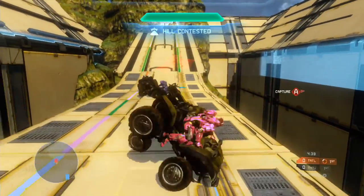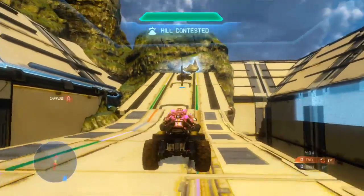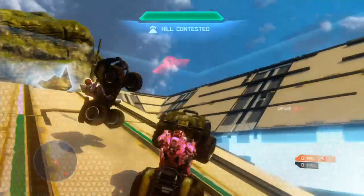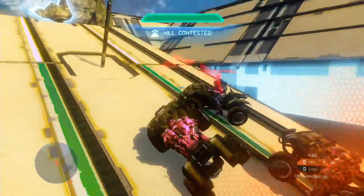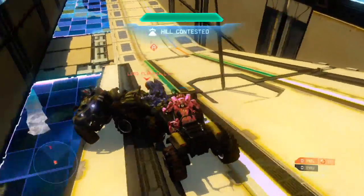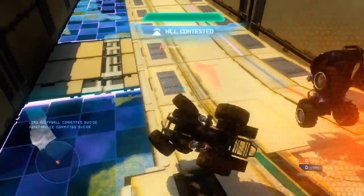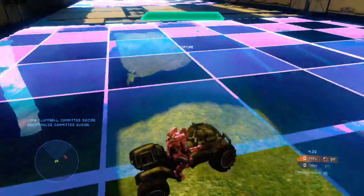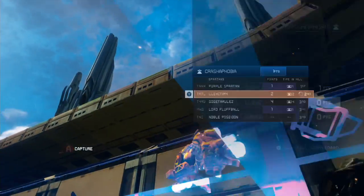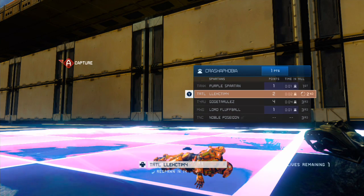There's one little problem — I'm not sure how you could fix it. The hill doesn't spawn for 10 seconds, so if you're only playing with like two people and one of them gets knocked off before the 10 seconds, the other one won't get any points for the hill in that round. I think that's what happened with me and Gojito Rulers — I got knocked off and didn't get a point for it, which was weird.